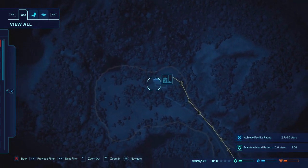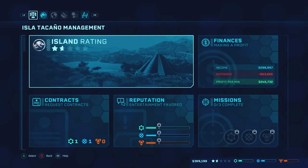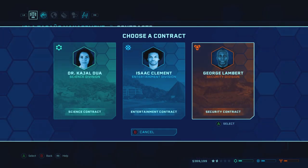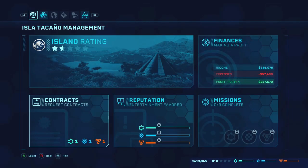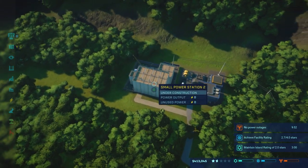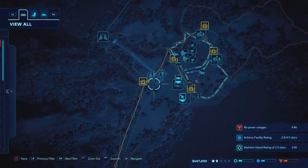So wait for that to build so we can mod it out real quick. I don't believe we have anything else we can do down here per se just yet, other than to grab another contract. The ratings are pretty much exactly even, so I'll need one for him. Boom - just like that, no power outages for 10 continuous minutes. That's an easy $100,000 as long as you're not greedy with your power up here. It's really easy. These things take so long to build.